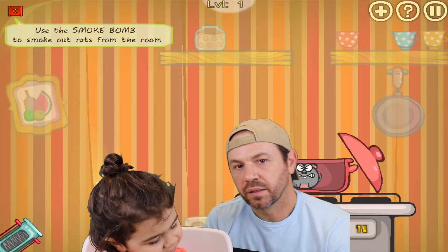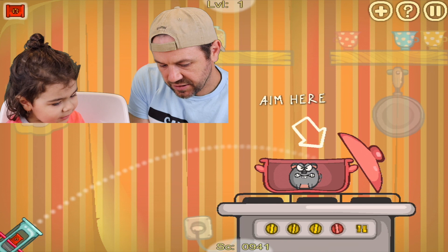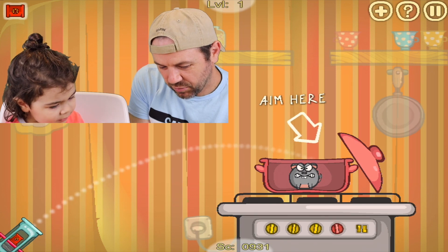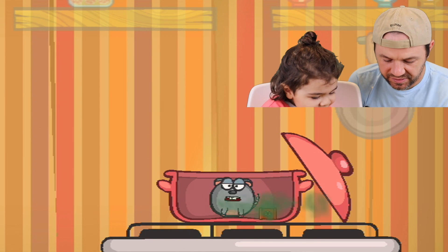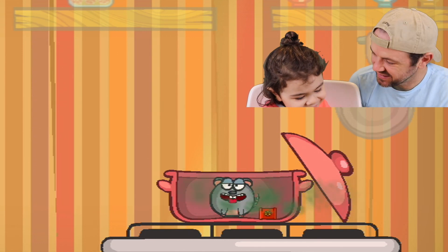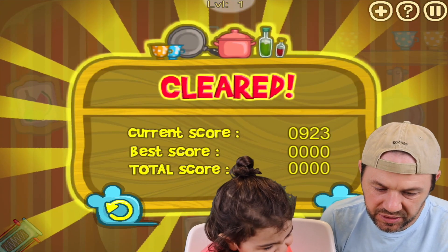All right, here's level one — press and hold to aim. See, so now we aim here. He's saying aim right there. We got him! Current score: 923.